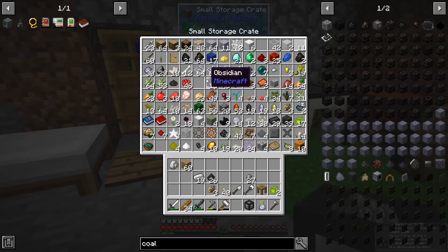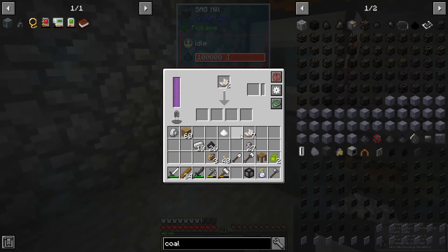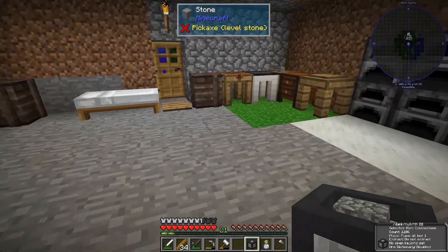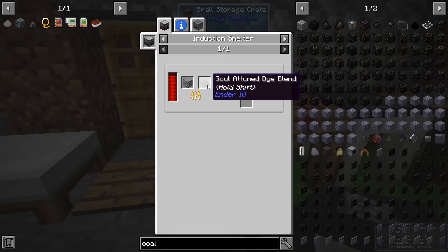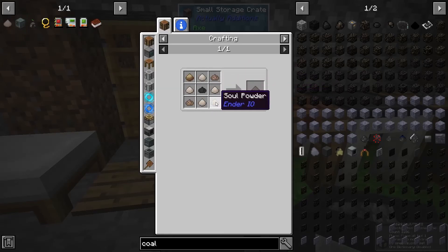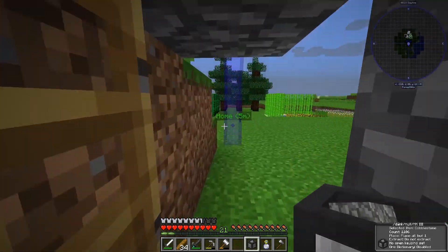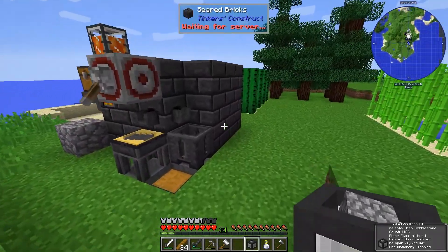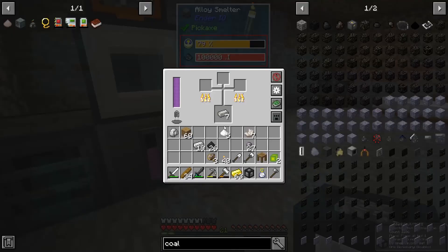We need to get some more quartz crushed up - at least three more quartz. We're also going to need soul powder, which requires gold with soul sand to get solarium. All right, got plenty of dust now.